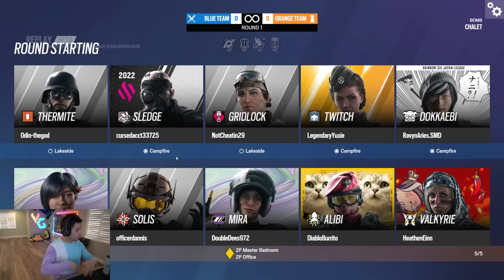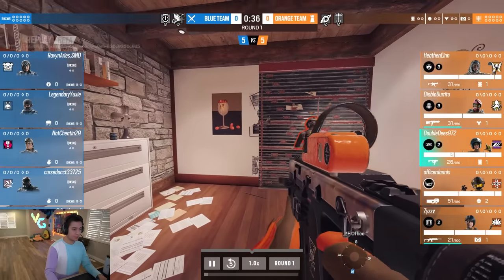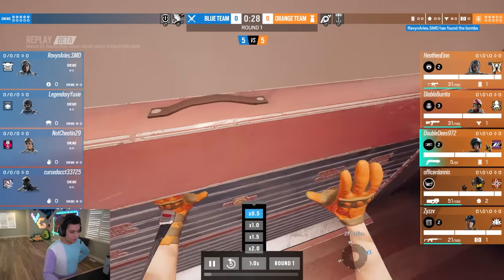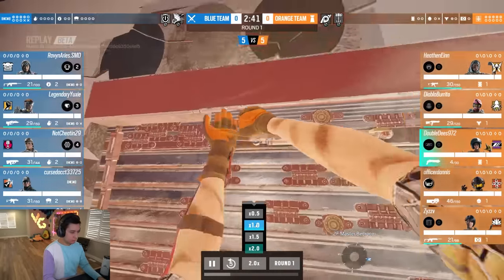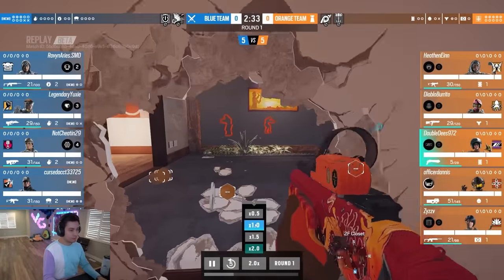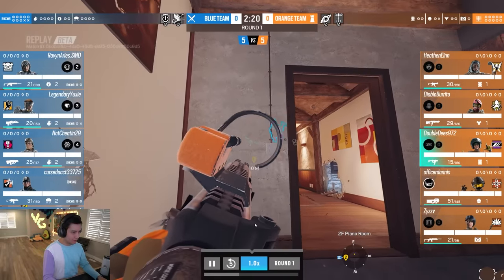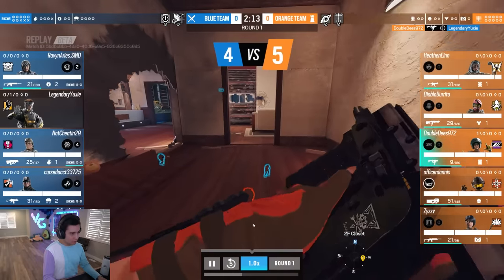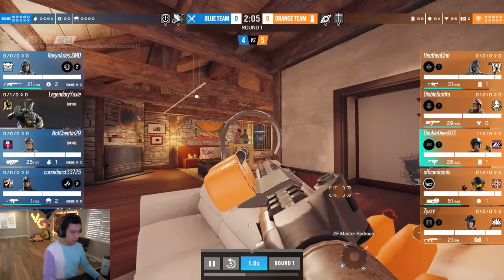For match number two we have Chalet. I don't think this is going to be as crazy as the last one, but in this match we have Raven Aries who is accusing Double D's. This is a nine-round Chalet match. The person seems lost so far — like they just made a rotate hole for the first time. I feel like this might be the case of a new player who's cheating, because they're fascinated by the destruction but then they just straight-up watch someone through a wall.